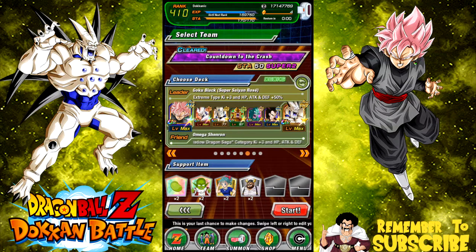We're back for another video on what you can do if you're missing one of the two category leaders. Yesterday's video was with Vegeto Blue as a leader. I know a lot of you commented that I could have used Mass Saiyan, but I don't have Mass Saiyan.